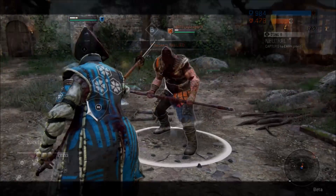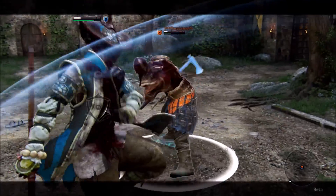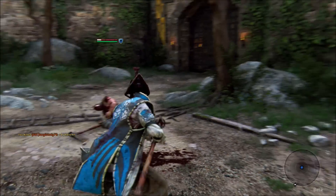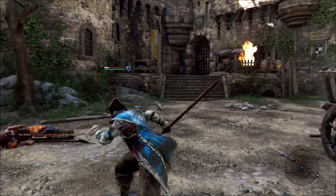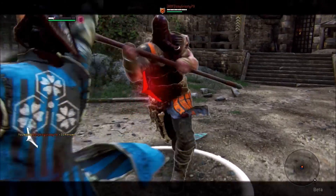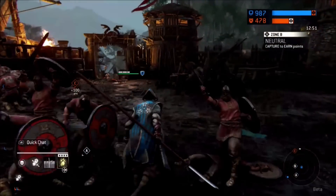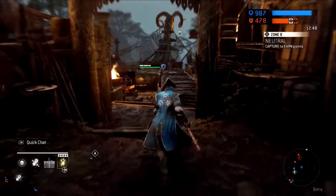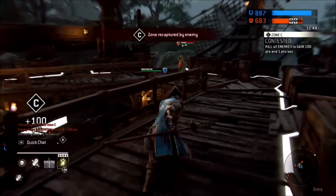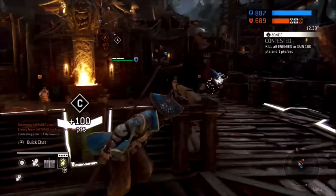For my sixth and final tip of the day: learn hidden stance — learn how to use it, and learn when to use it and when not to use it. It is such a game changer and not enough people use it or know how to use it. From hidden stance, not only can you change the tide of a fight, but you can chain two light attacks applying bleed damage. Also from hidden stance, if you guard break, you'll immediately go into a kick and separate that distance, allowing you to chain more combos and do whatever you need to do to come out on top.